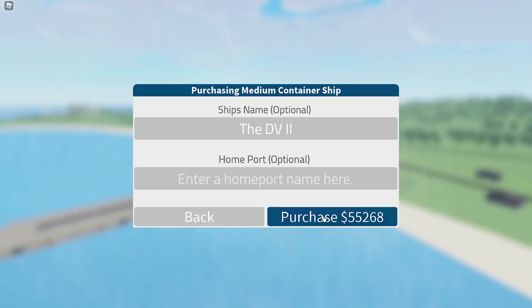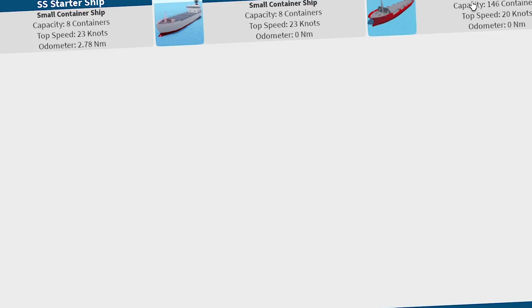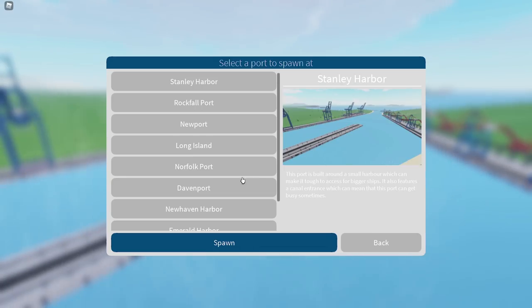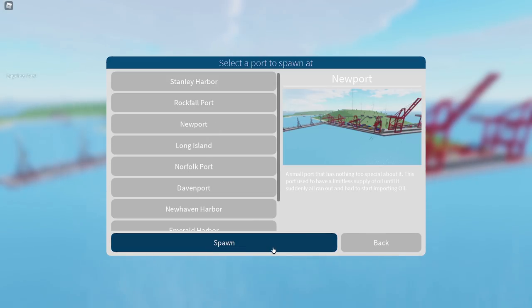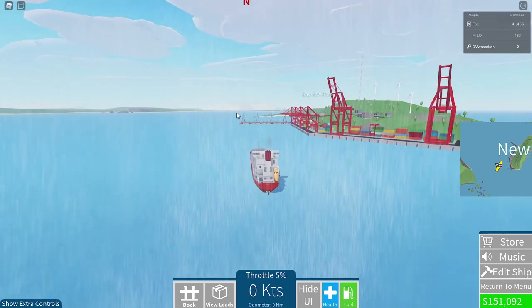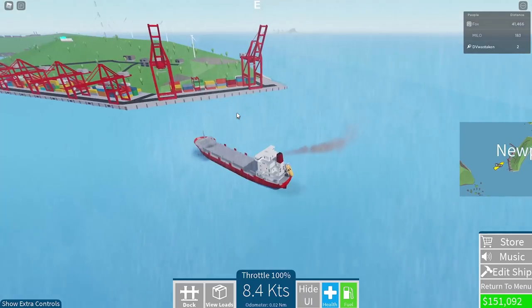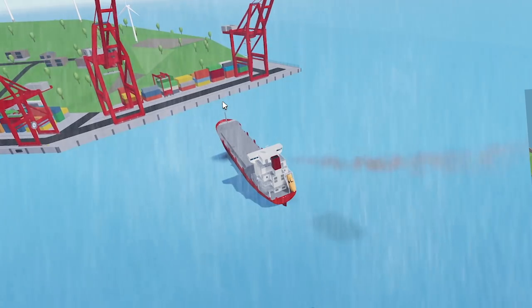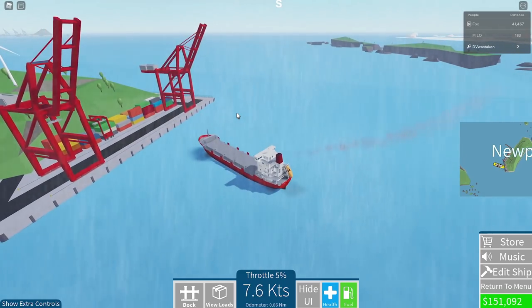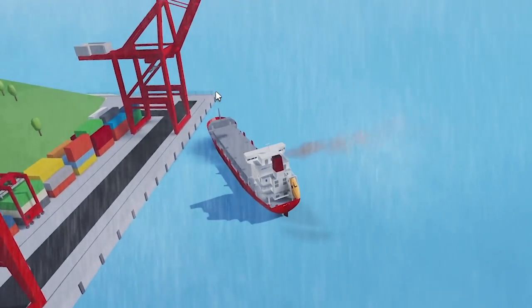The DV2. Let's use that one. Return to menu, play, and we need the DV2 one. Top speed's 20 — it's a little slower. Let's go to Newport because we were just there. We're at Newport. Now we need to dock somewhere. We can dock over here with these giant container cranes. Let's go dock over here. I've got to be careful — I know I want to like throw it into full throttle all the time, but I'm going to destroy my ship. Can we honk? Yeah, you just hit H.